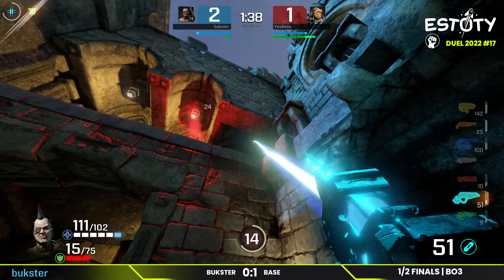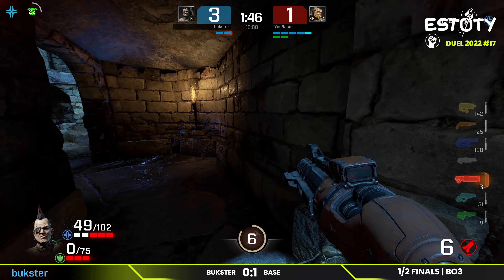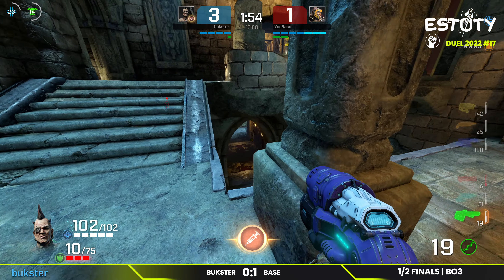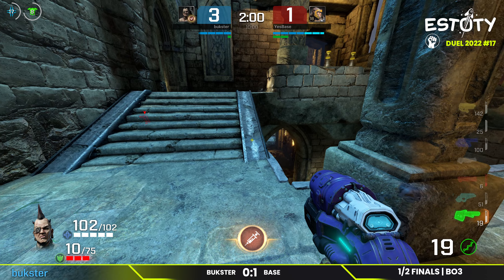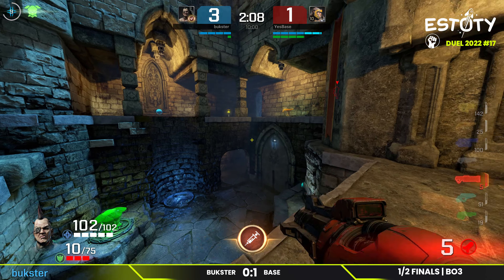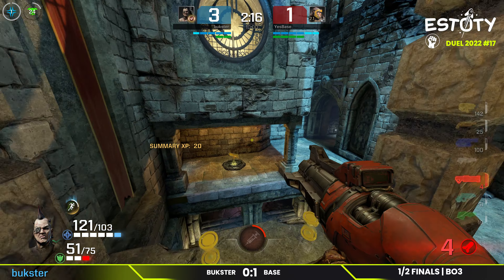We saw this a lot from lower-level close-range shotgun fights, which are so difficult to deal with. Looks like they're doing incredibly well on the Anarchy. It's a hightail out of the mega health area though — Base is low on armor. Buckster has to get the heavy, but I'm really surprised Base just didn't force his way into that.